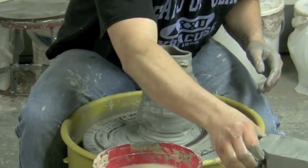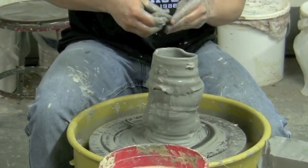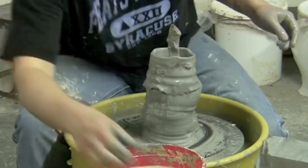Pieces can have bottoms on them — it doesn't matter, they can be hollow all the way through. At the completion of the stacking, team members must step away from the construction and the stack will be measured.